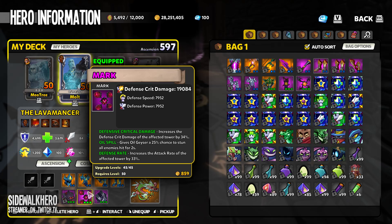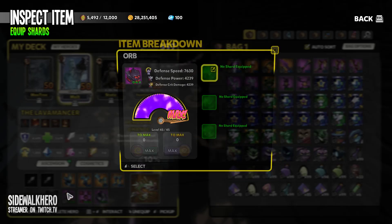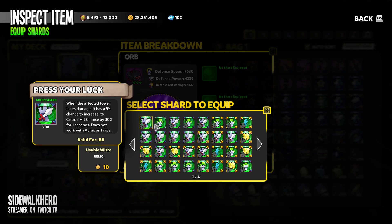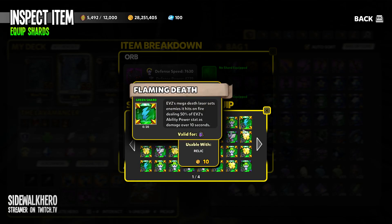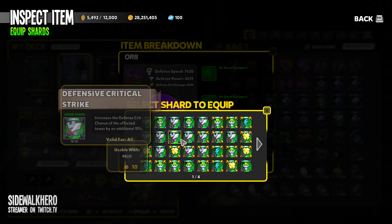Have you tried making Riveling Explosions work, or is it just hopeless? The defense power scaling didn't seem very good, and it wasn't like a percent chance to hit. I haven't tried it because it just doesn't look very good.